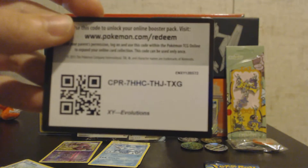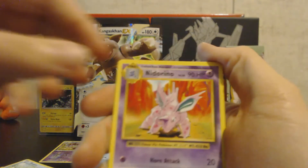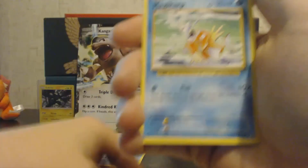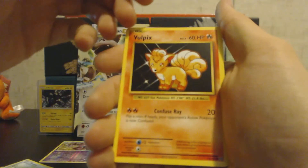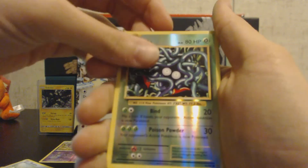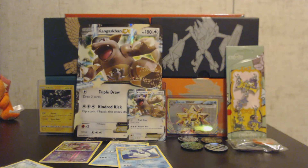Here is your Evolutions code card right there. We have a Nidorino, Devolution Spray, Porygon, Magikarp, Electabuzz, Vulpix, Rattata, Grass Energy — the reverse holo is a Tangela, and we have a Dewgong non-holo rare.